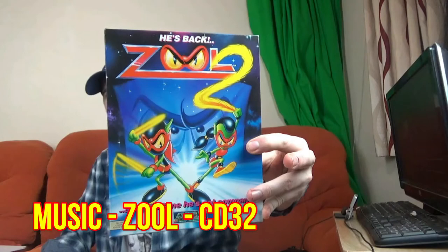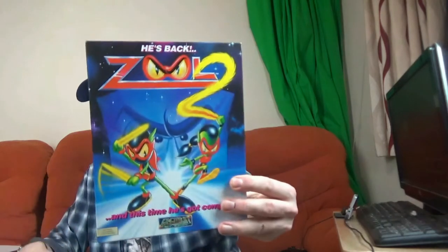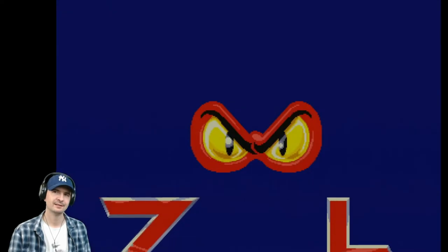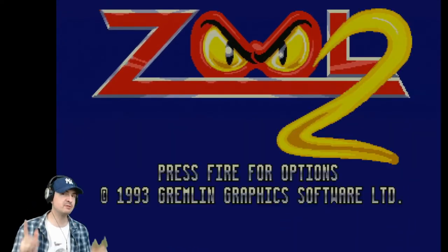Next game, also on the Amiga - this is Zool 2. I'm a big, big fan of Zool 1, but never actually finished it. But again, fantastic quality. Zool and his fabulous female companion Zeus are about to face a challenging adventure that would wilt the knees of even the toughest ninja. You'll need joystick skills from the 9th dimension to take on the evil Krool and his devious accomplice the Mental Block across six fantastic levels of major league mayhem. Zool 2, in association with Chupa Chups, the world's best-selling lollipops. Released in 1993.